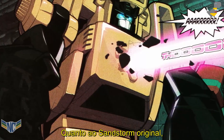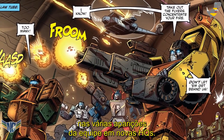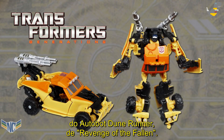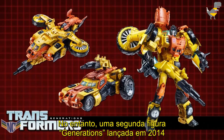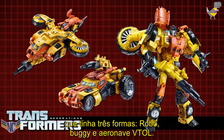As for the original Sandstorm, he's remained a fairly minor character in the 21st century, showing up mostly as a member of the Wreckers in the team's various appearances in new comic books. He did get a new toy in the Transformers Generations line in 2013, though it was just a recolour of Revenge of the Fallen Autobot Dune Runner. However, a second Generations figure released in 2014 served as more of a true update to the classic toy — an extensive retool and recolour of the Generations Springer figure, which triple-changed into a Dune Buggy and a VTOL aircraft.